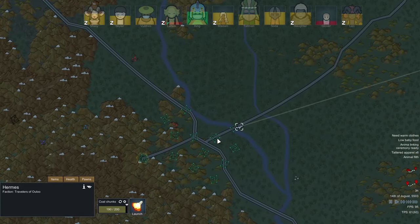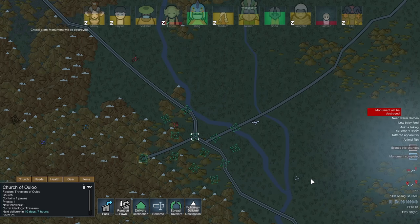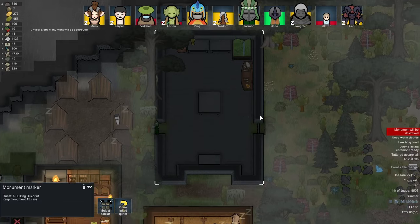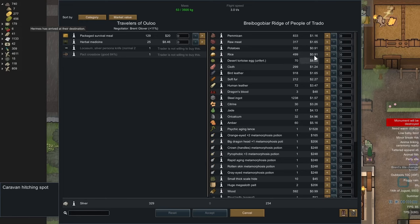It doesn't look like we can actually pick up stuff from settlements when we're in a vehicle - that's frustrating. Brent's title has changed - oh the monument's complete! Hey brilliant, so we just need to wait 15 days then we can do whatever the hell we want with it.